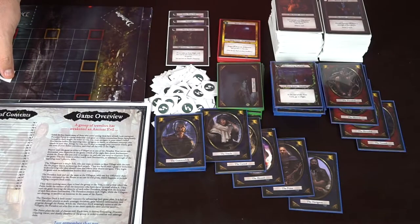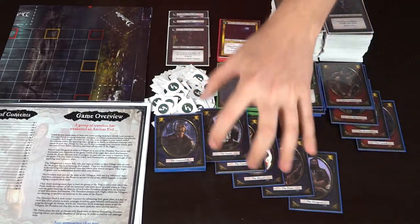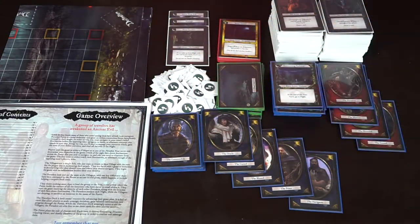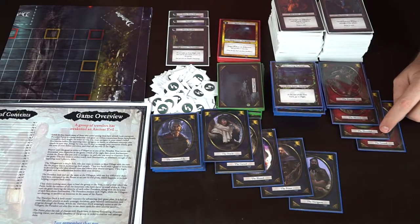You'll get tokens like wandering tokens that you place on the board to show where your party is, and you'll use these tokens by playing cards from the wanderer deck. Looking at all the cards here, you'll notice these are the different types of common folk — the basic ones and the special or unique classes.